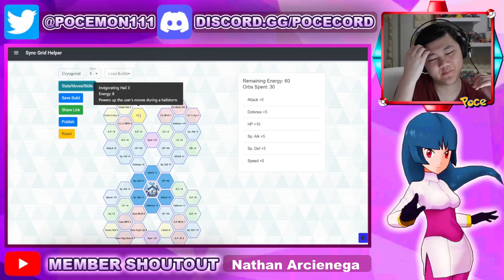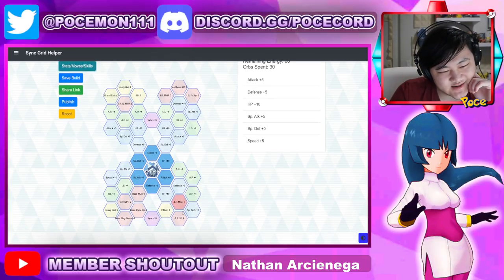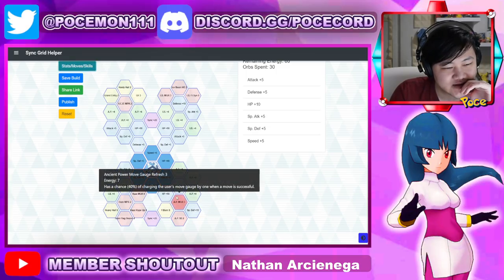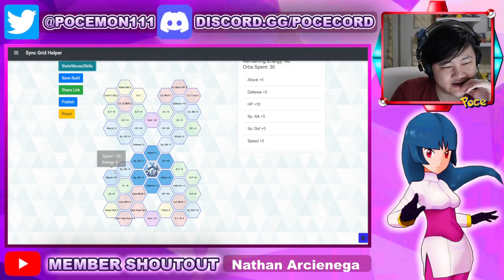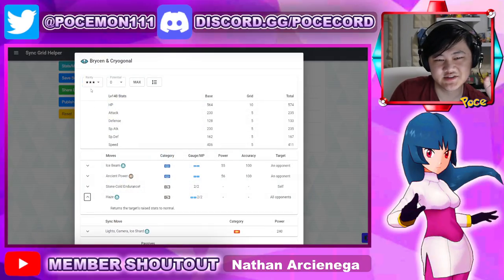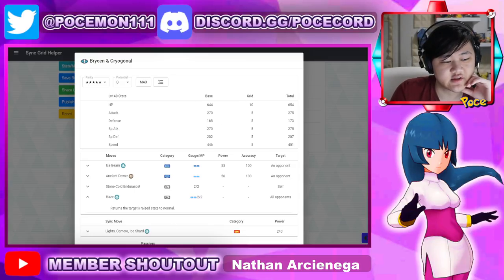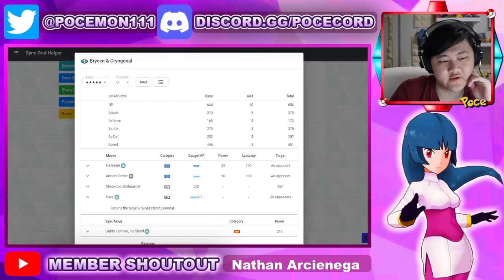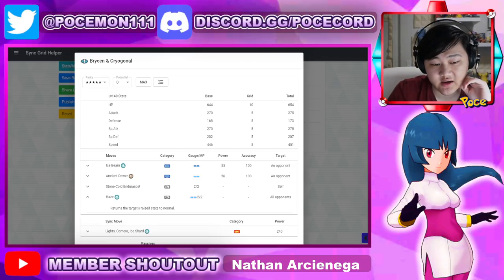I'm sorry if you're a Bryson fan, but this guy is straight-up bad. His only big thing — Haze has an MP Refresh of 2 only. He's just here to use Haze to clear away the opponents' stat gains, which is very, very useful if you are fighting Cresselia at the Legendary Arena, or whenever the Legendary Gauntlet that includes Cresselia comes around, because Cresselia needs its stats reverted or else you're getting screwed over really bad.